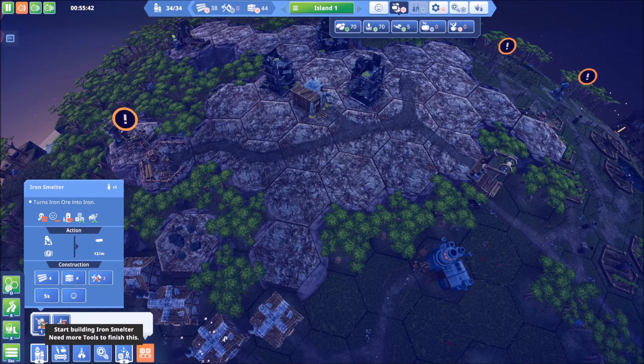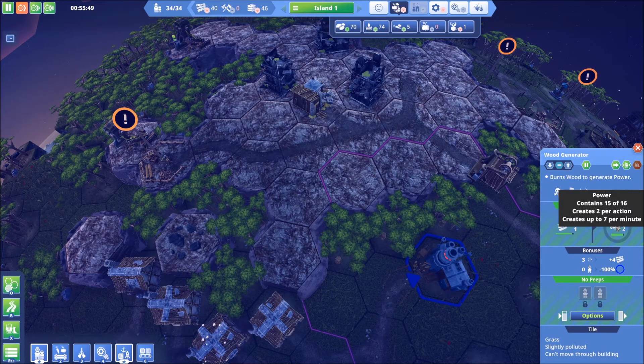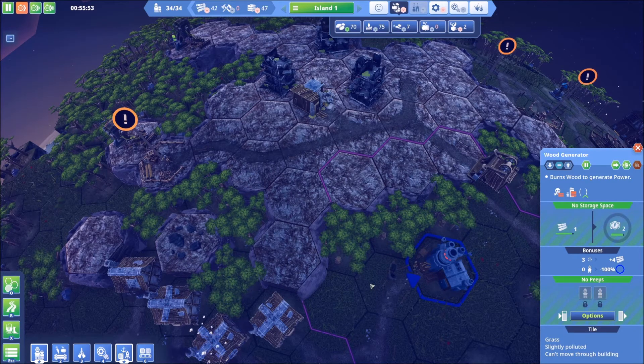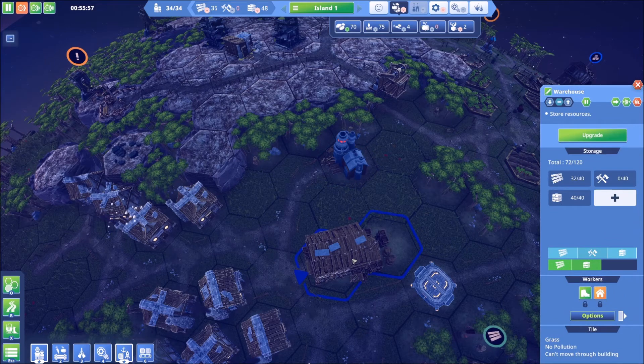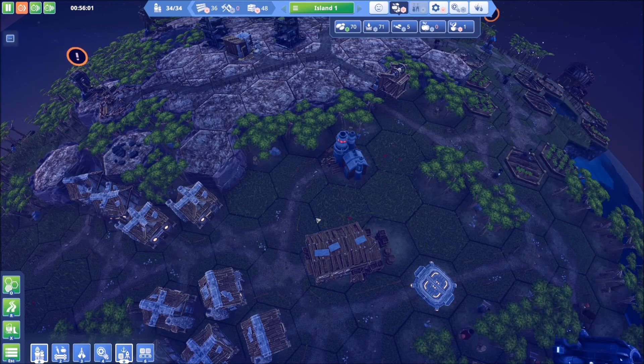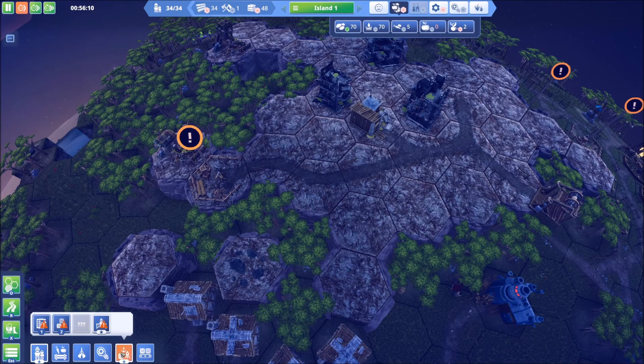We've got a generator here - what is it generating on power? It says no storage. Creates up to seven per minute. Is anything using that right now? I don't think it is. I want to need some more storage too. We need just more of everything. Welcome to the world of city building, where the answer to every question is yes, you need more of it.